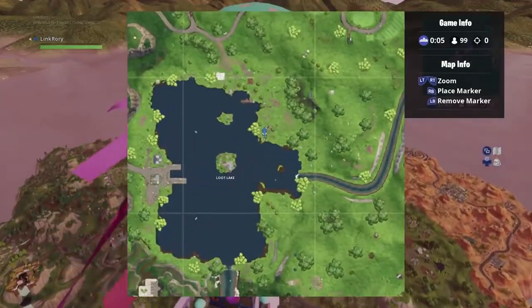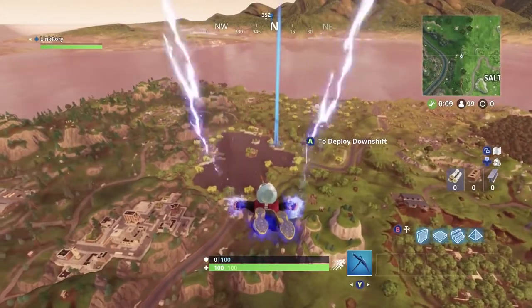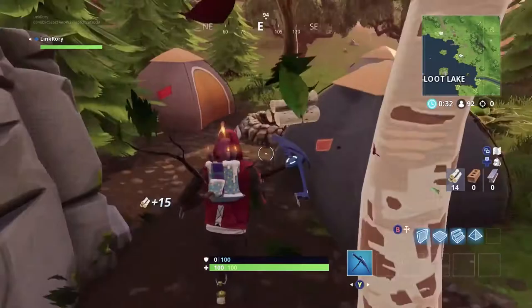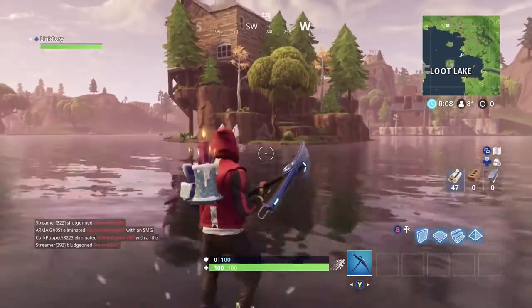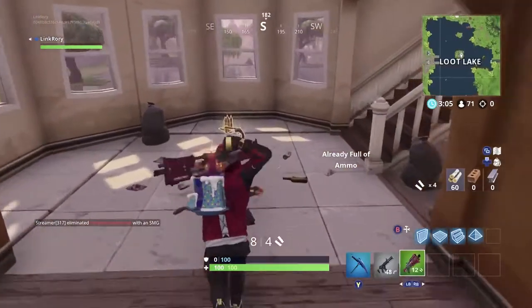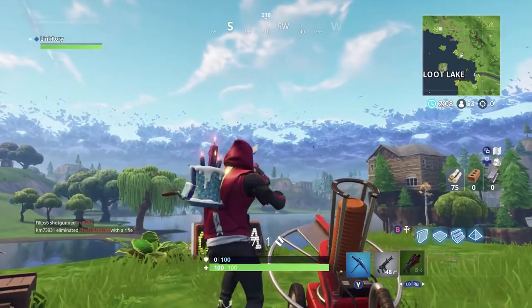The third clay pigeon machine is by the top right of Loot Lake. Fair warning though — if you land here at the start of the match you're going to realize there aren't really any guns nearby. It's actually better to drop and search the Loot Lake cabin first, then head over to show those clay pigeons who's boss.